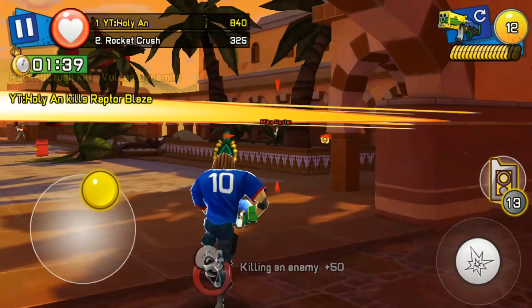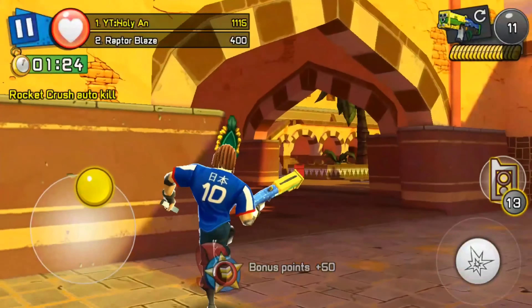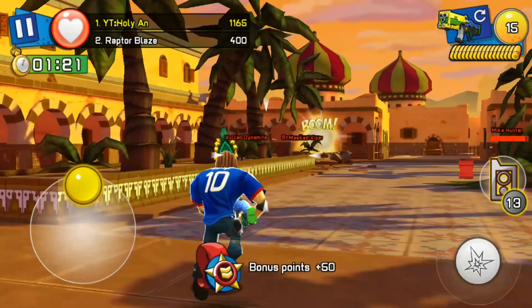Next we will be looking at the range. The range for the parade shotgun is not very good, as you can see. But the splasher shotgun actually has a little bit longer range than the parade shotgun — look at how much damage I'm doing at such far range. So the splasher shotgun wins this round.